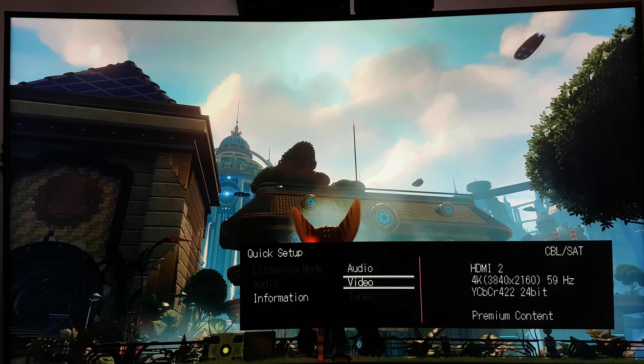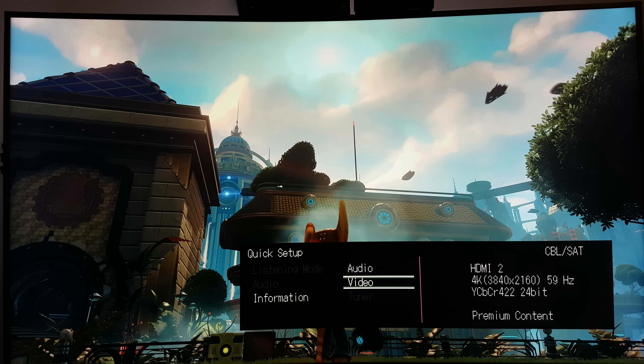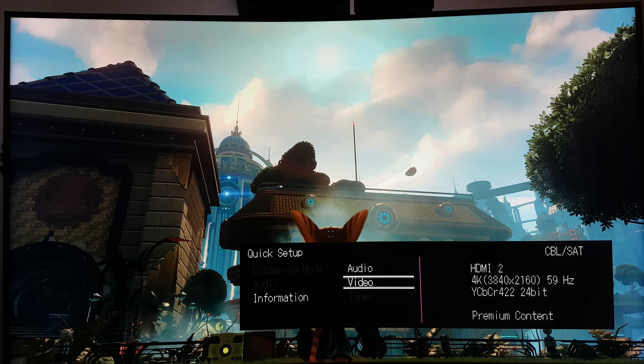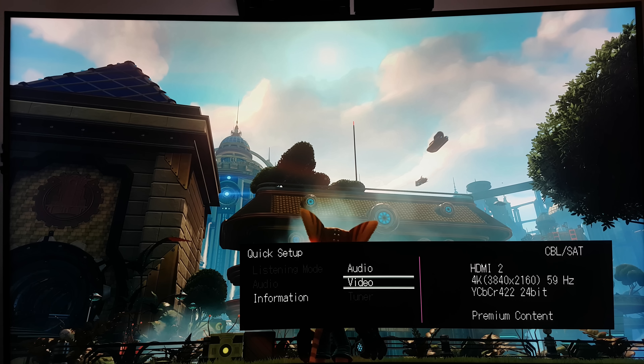HDR is 10-bit color, not 8-bit color. This is why if you can see up in the skybox there, I have some banding. Some people are also reporting banding on their televisions when they're looking at the chroma subsampling settings.